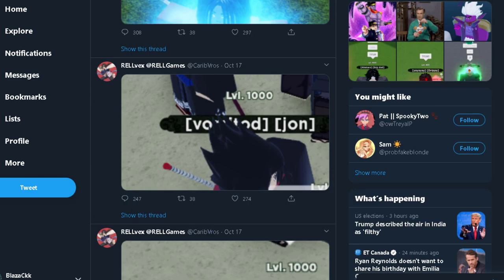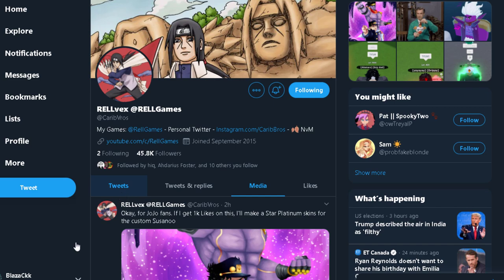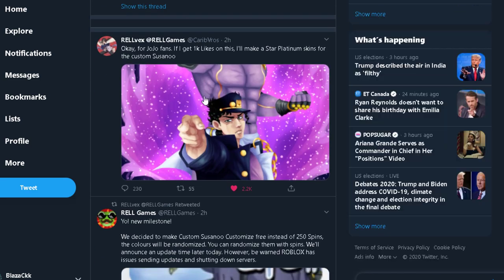Let's look at some tweets for sneak peeks. They said if they got 1,000 likes they'd add a Star Platinum skin for custom Susanoo — and they got 2,000 likes. So it looks like we might get a custom Star Platinum Susanoo.